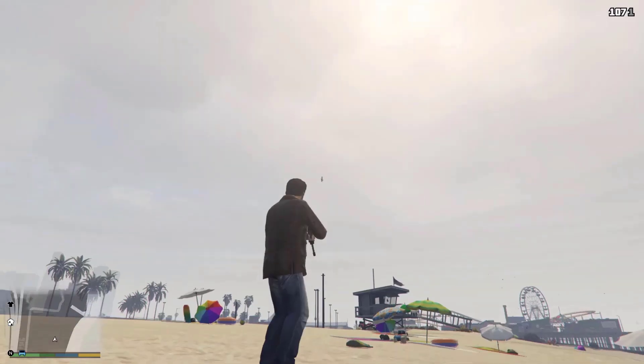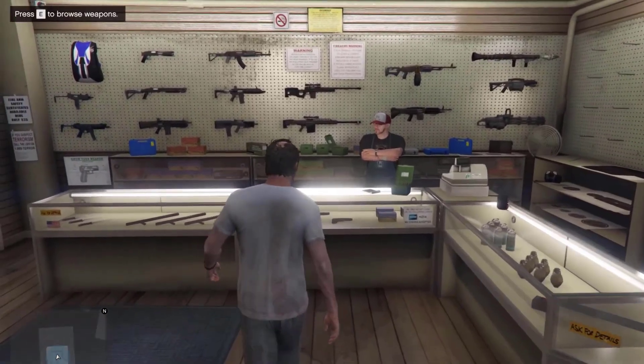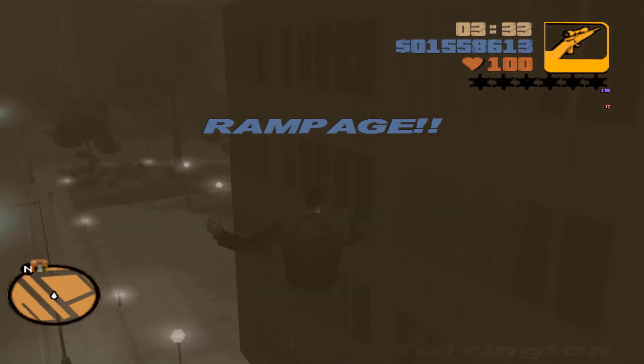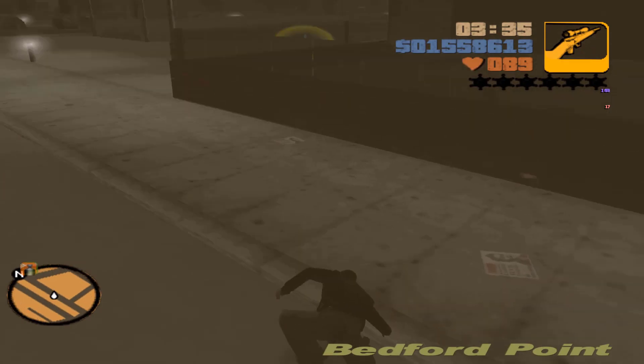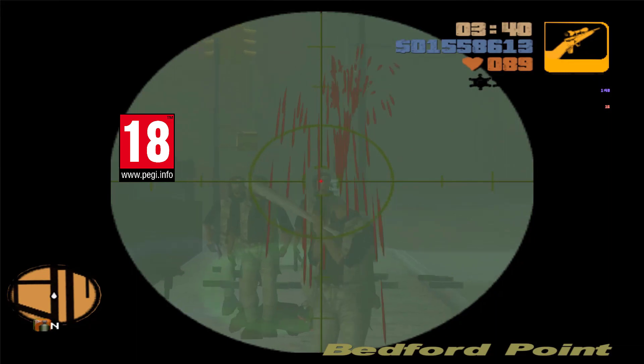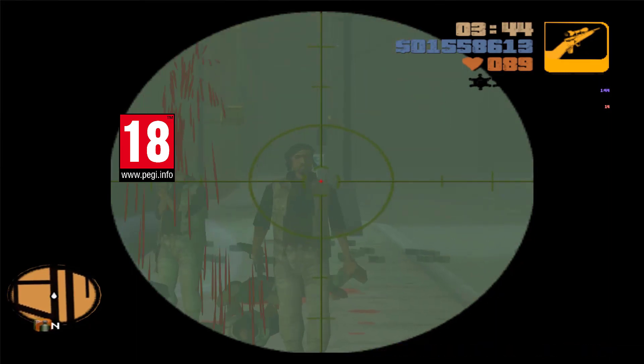The sniper rifle is a weapon that has been featured in every GTA game since GTA 3. In GTA 5, it is manufactured by Shrewsbury. From GTA 3 to GTA Liberty City Stories, the sniper rifle resembles a Remington Model 700. The rifle is only able to use single rounds per reload, opposed to the real-life inspiration, which is equipped with a 5 or 10 round magazine.